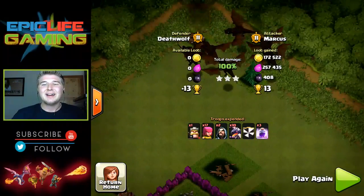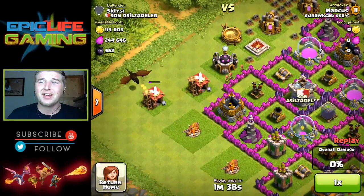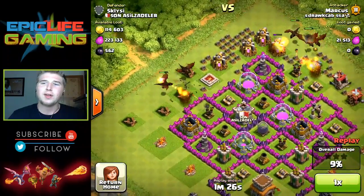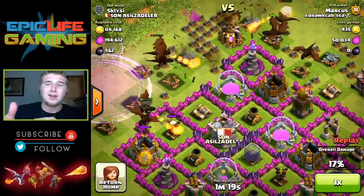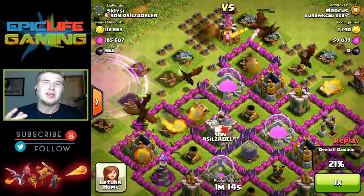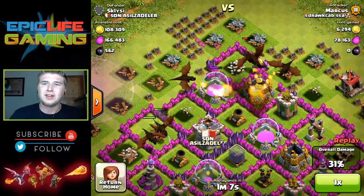There it is - another three-star, and that was a good amount of loot too. Now look at this base - it's a pretty well upgraded town hall eight with some pretty high air defenses. That last air defense is down at the bottom and my dragons are going to take a while to get to it, but they're still going to be able to take enough damage to make it through the base.